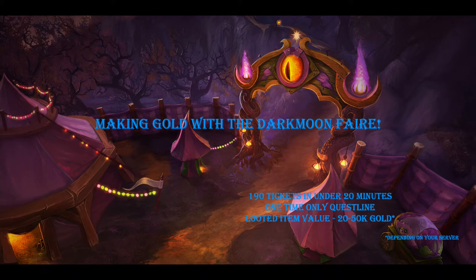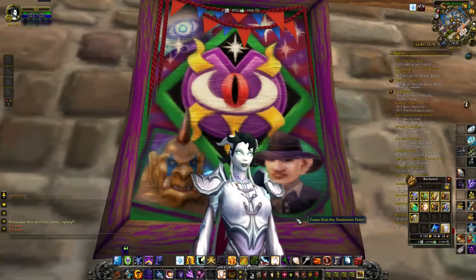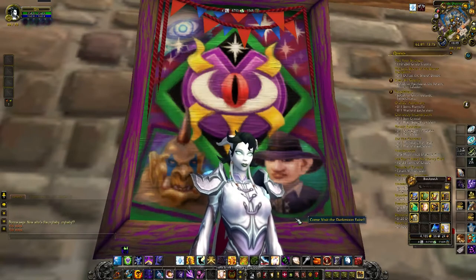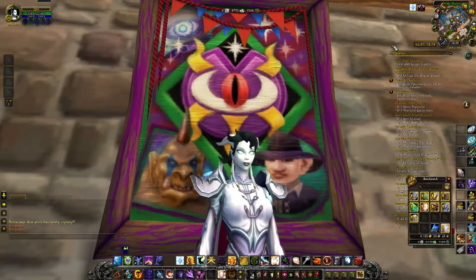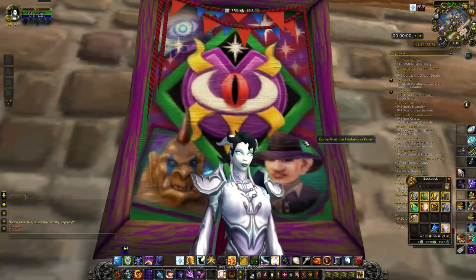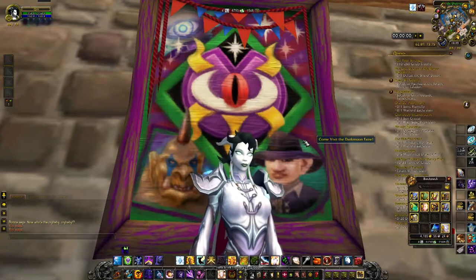Hello and welcome! Today we're discussing gold making with the Darkmoon Faire. In this guide I'm going to show you how to make 190 tickets very quickly, so that in less than 20 minutes you'll be able to purchase some items and collect a looted item value of 20,000 to 50,000 gold, depending on your server. You're going to need 2,000 to 4,000 gold to start.